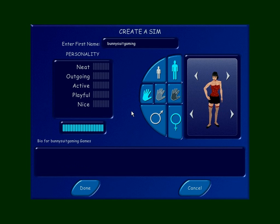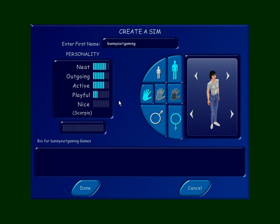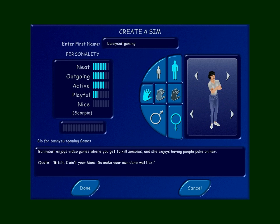And finally, last but not least, it's Bunny Suit Gaming. I'm showing you this outfit I wanted to give her — but I was like, no, that's not fair to do to her. Bunny suit is very neat, outgoing, active, playful, and she has zero nice points. The reason is she said she wants zero nice traits so she can go around slapping people instead of greeting them. Bunny Suit enjoys video games, killing zombies, and she enjoys having people puke on her — which comes from one of her let's plays, the Ballad of Gay Tony, where she tries to get guys to vomit on her outside a nightclub. Cracked me up. Her quote: 'Bitch, I ain't your mom. Go make your own damn waffles.'